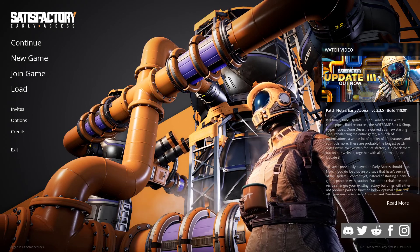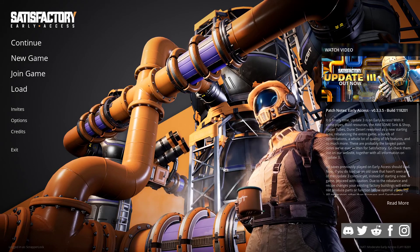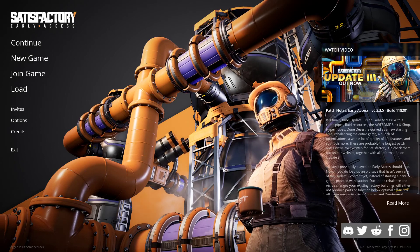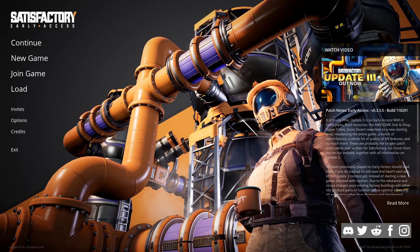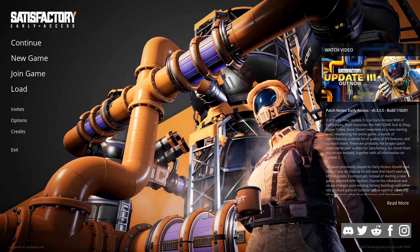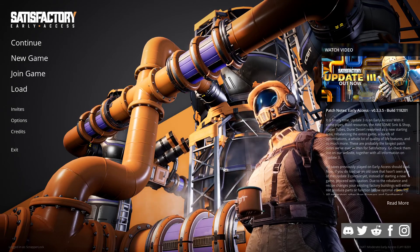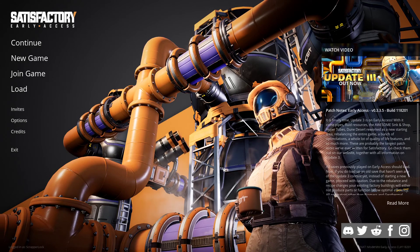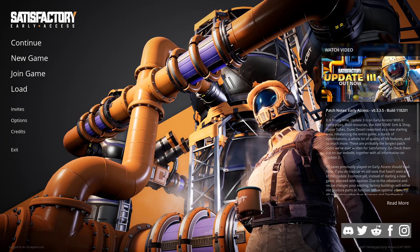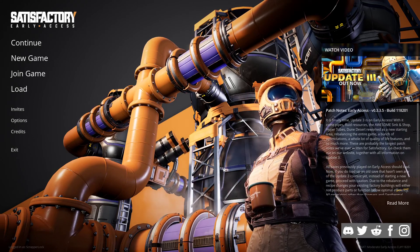It added pipes and some other things so that we can get water flowing into our factories. So Satisfactory is a factory building game. You go to an alien world and you extract resources from that world for a purpose no one's really sure yet what that purpose ultimately will be, because the game isn't finished and the ending isn't done yet. There are different technologies that you're going to research, and you build and build and build your factory to something really cool.